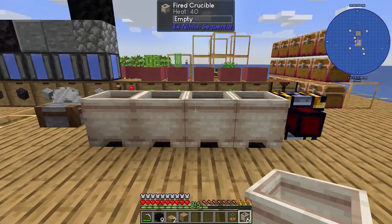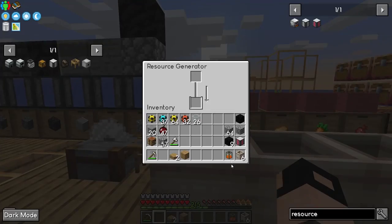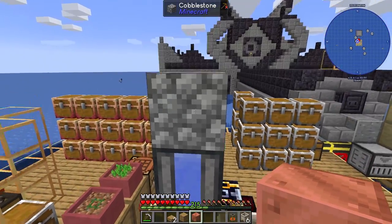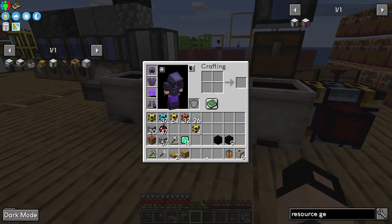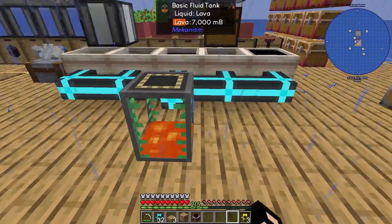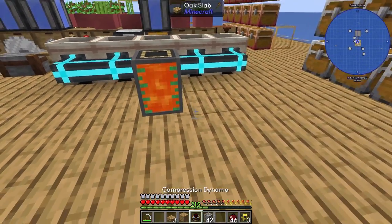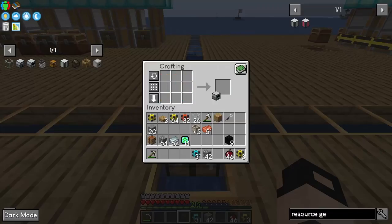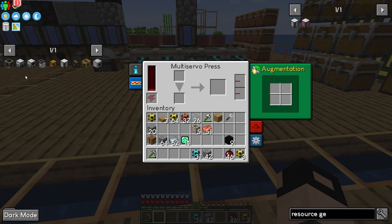This needs a stack of cobblestone, the other one a block of copper — place it right here. This should increase the speed. These will make lava, which we then transfer into a basic fluid tank. By the time I moved this, the tank is almost full. This will make energy. I need a multi-servo press — will this power it? It does.